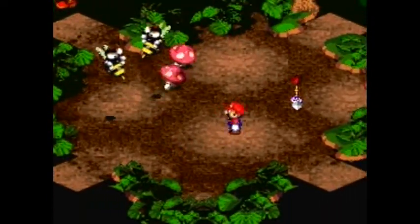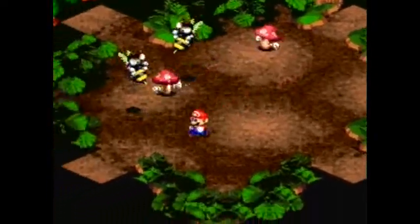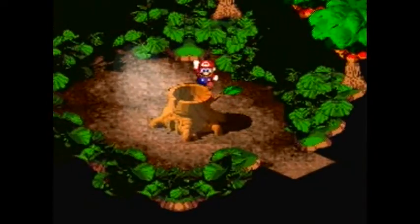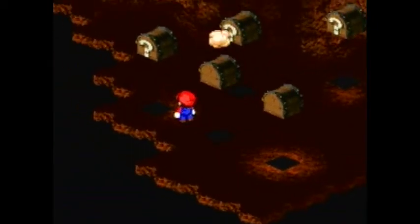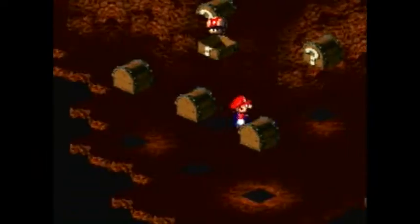Without going into any of the enemies. So let me go already. And in here, this is our nice little surprise. We have a full-heal mushroom flower, full-heal mushroom, full-heal mushroom, and a frog coin. Cool. Well, that was nice.